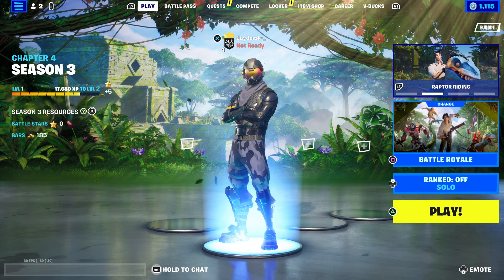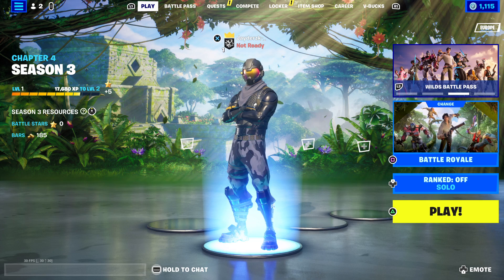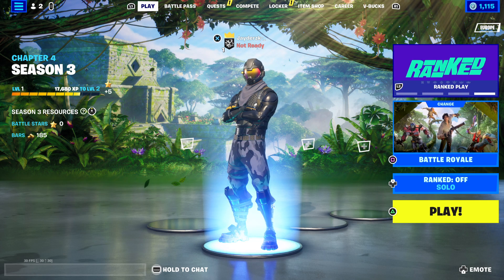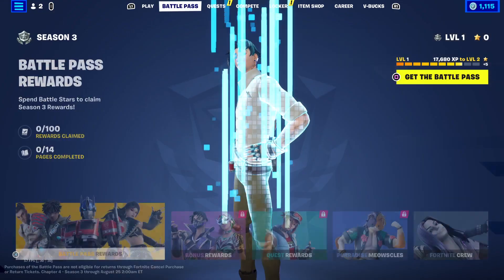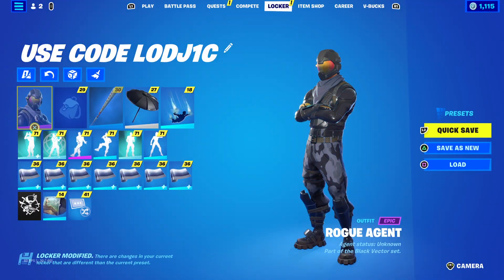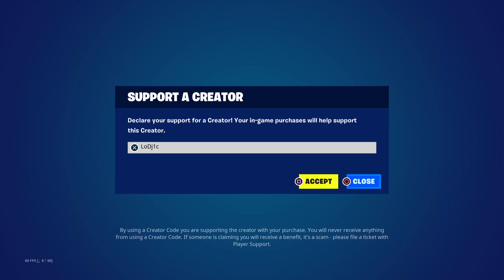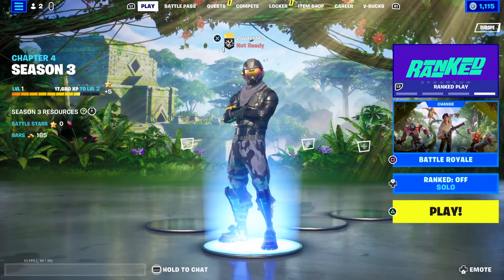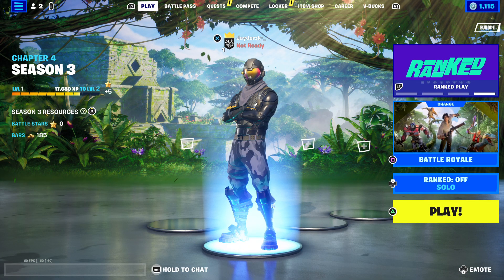Welcome back to a brand new video. We're going to be talking about the Intrepid Engines Pack release date inside of Fortnite Chapter 4 Season 3. Before we get into it, make sure to leave a like, subscribe, put on channel notifications, head on over to the item shop or the battle pass, and type in code Logic, especially if you buy the brand new battle pass.